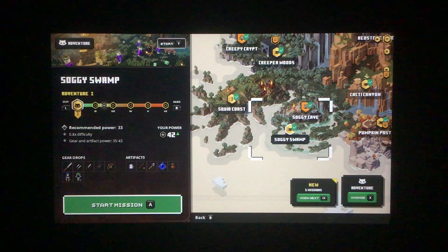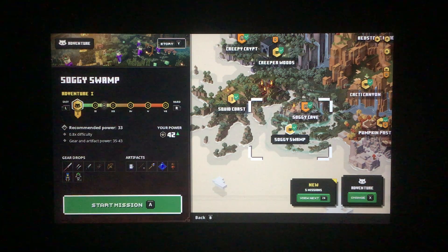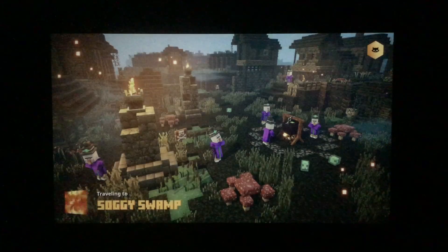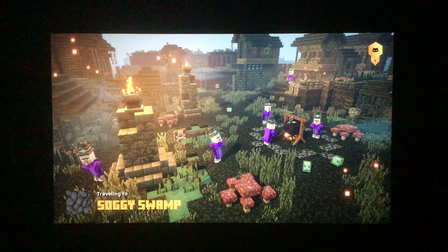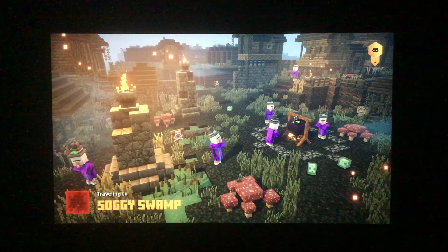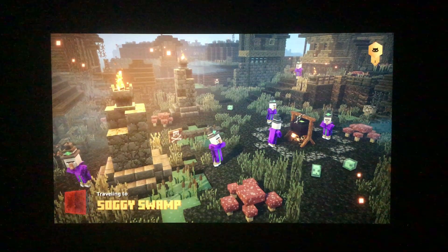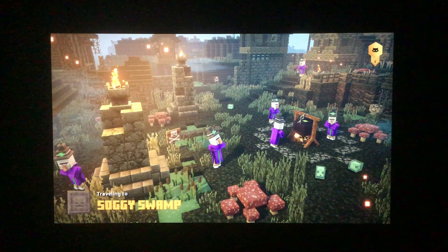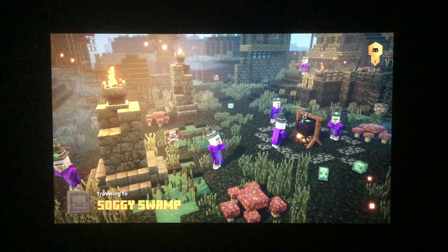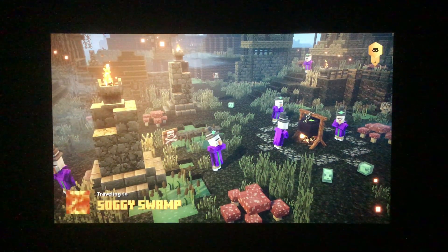Today's level will be found in Soggy Swamp. Whatever difficulty you want to do is good - I will be doing Adventure 1. I should note that this level is particularly difficult to find because it doesn't always appear in Soggy Swamp. There is a way to find out immediately when you get in the level if it'll be there this time, but it's going to take you multiple tries. It's taken many tries just to get this video going, so it's perfectly normal. Once we get into the level, I will show you that method.